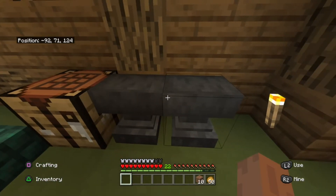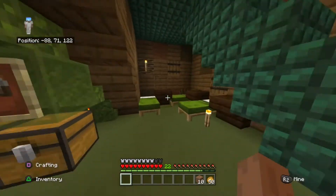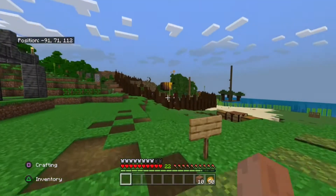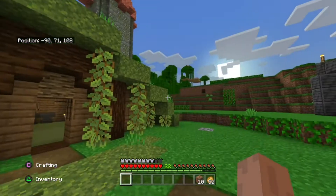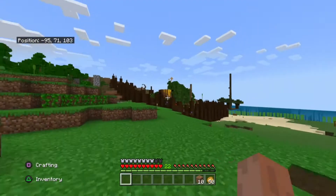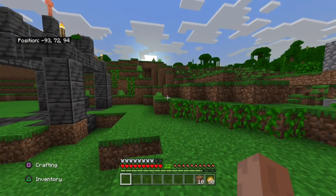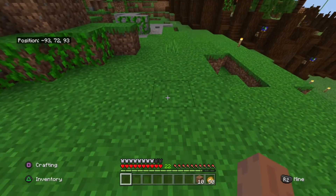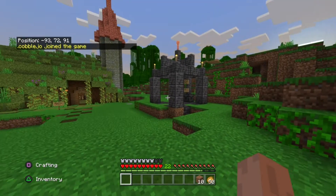They also have anvils and beds over here just in case. This is a survival world, so you can die — you can fall and die, it's in hard mode. I'm going to die, but it doesn't matter — I come back to life and just keep going. And when you die, there's a little tomb that gets set up with all your gear, so you've got to go find that and then you can get all your gear back. We are now going down to the world with all the shops and everything.